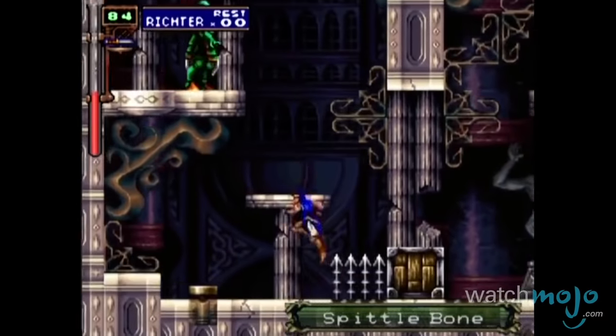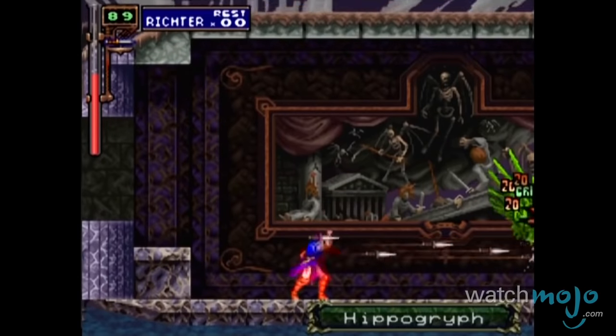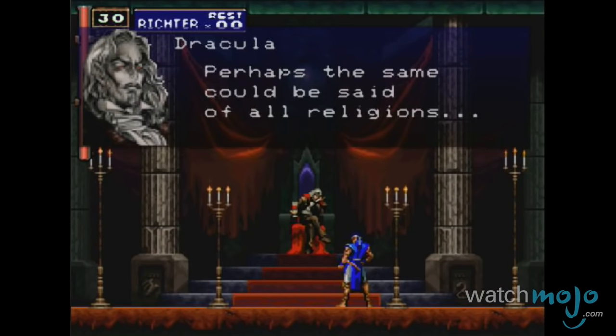In line with the previous protagonists, Richter wields the vampire killer, an ancestral whip, as well as sub-weapons from the main game. As a nod to the history of the Castlevania franchise, it's a nice gesture.